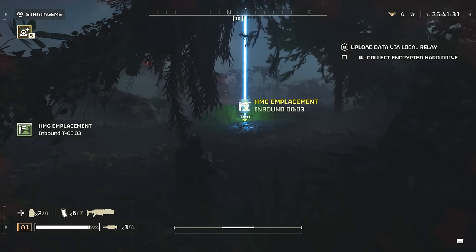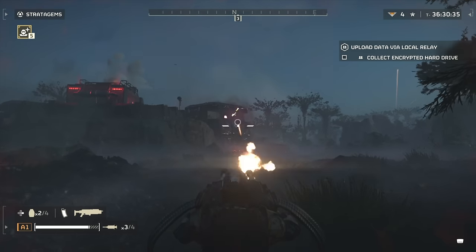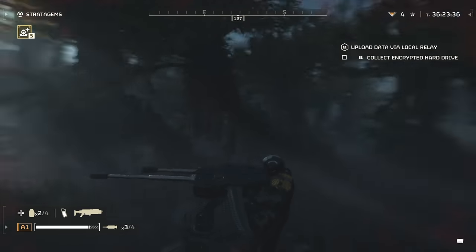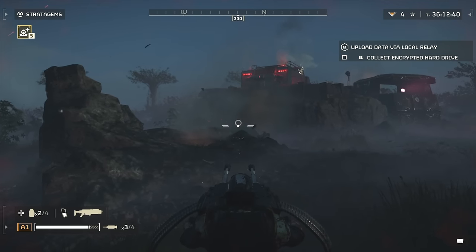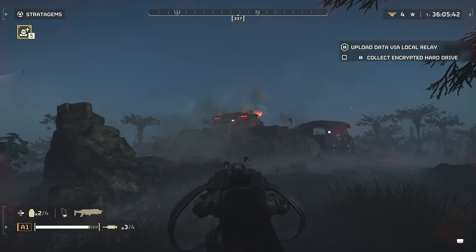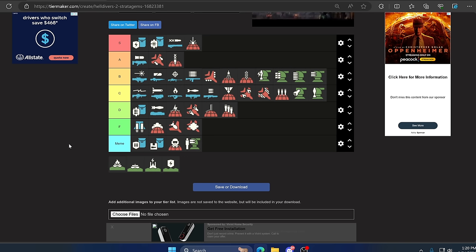Up next we have the HMG Emplacement, a turret you call down and man yourself. It has a ton of ammo and is slow to turn around, but when you get a bunch of enemies in your crosshair you can slaughter a whole line of them from incredible distance with accuracy. Even Hulk Bruisers with their back turned or faceplate destroyed can be shredded in seconds. However it can't be moved — once it's down it's down. It does have decent health so enemies will target it instead of you. I've had so much success with it in various missions. I'm throwing it in the meme category — it's so fun but it'll piss off fellow Helldivers in normal missions.